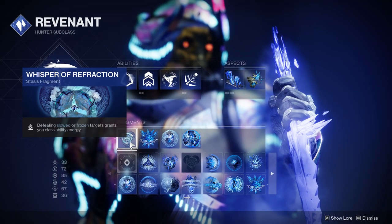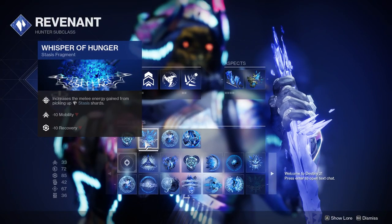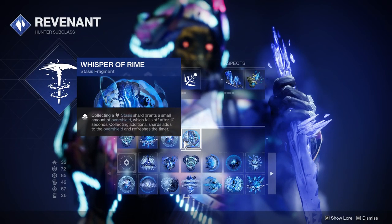I also added several fragments: Whisper of Refraction, which when you defeat slowed or frozen targets grants you class ability energy; Whisper of Hunger, which gains you melee energy when picking up shards; Whisper of Chains, which reduces damage when you're near frozen targets for survivability; and Whisper of Rime, which generates an overshield based on how many shards you grab.